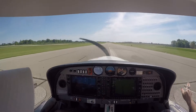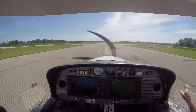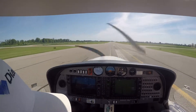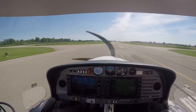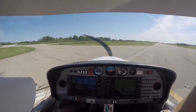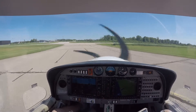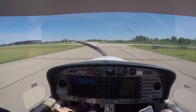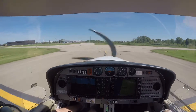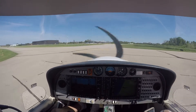I'll taxi back off here and get set up. I think we could fly across the dunes on the way back. Where are the dunes? Way down south — I don't think we can really go that far. Holland traffic, Diamond Star 572 Delta Sierra, clear of runway 8 on Alpha, Holland.